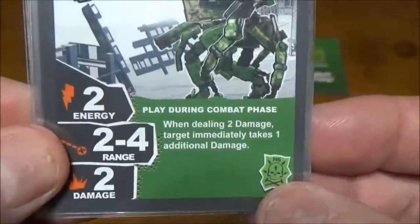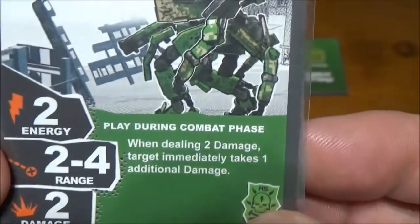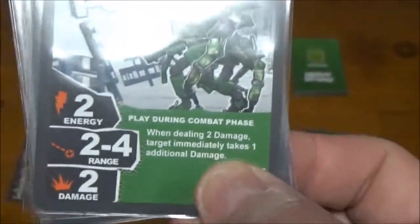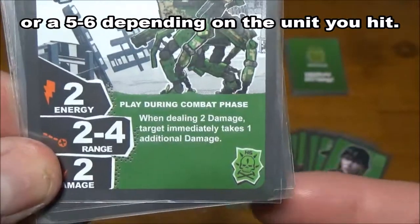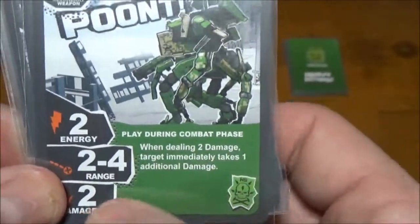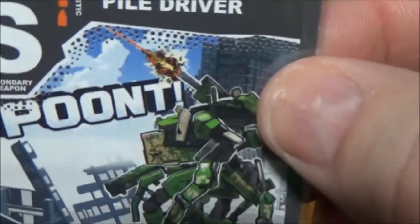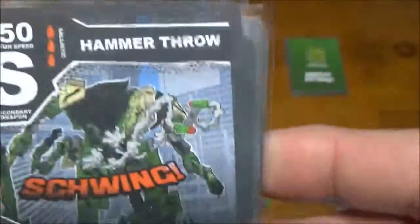Next, Pile Driver — a ballistic at 550 speed, which is mediocre. Two energy, two to four range, two damage. When you deal two damage to a target, it immediately takes an additional damage — so it can do up to three. But having to deal two damage with a weapon that only does two damage means your opponent has a real chance to roll a saving six. The probability isn't something I'd want to bank on every shot. Interesting weapon concept — looks like an artillery cannon — but the minimum range of one and conditional bonus make it less reliable.